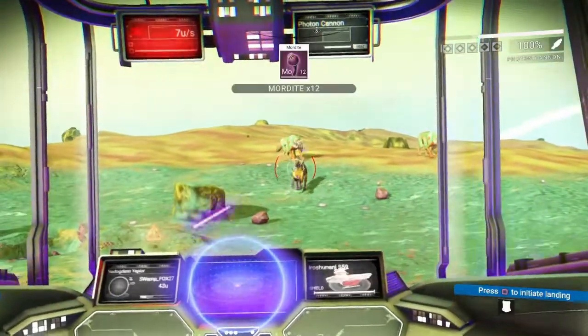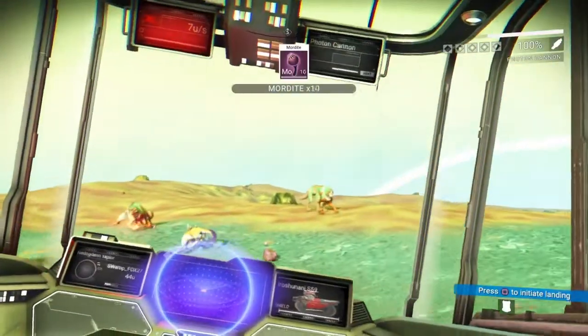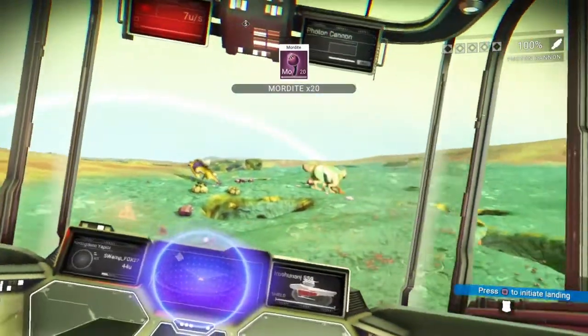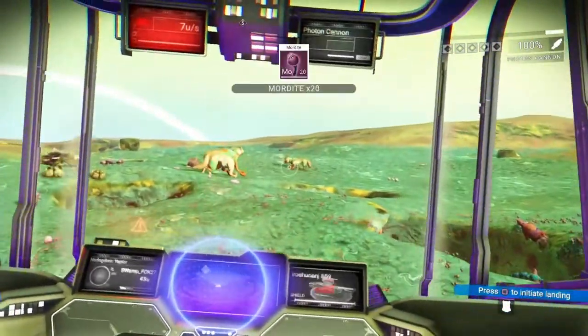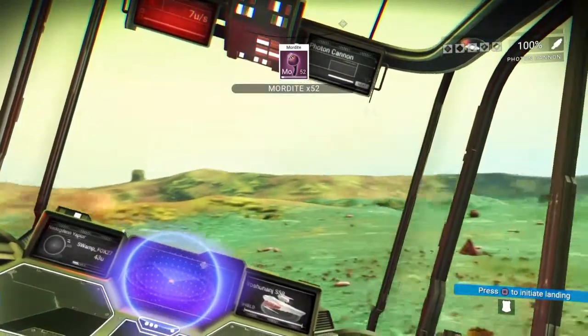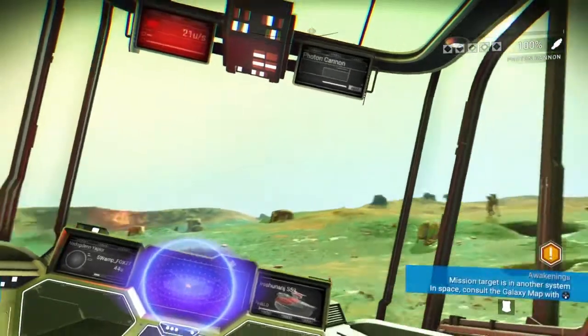For cactus, just go to a cactus planet — there's a lot of it, you can find it easily, almost every scan turns up some. It takes cactus skin about two hours to grow, and Mordite about one hour, so you're just sitting there twiddling your thumbs waiting for that stuff to grow.